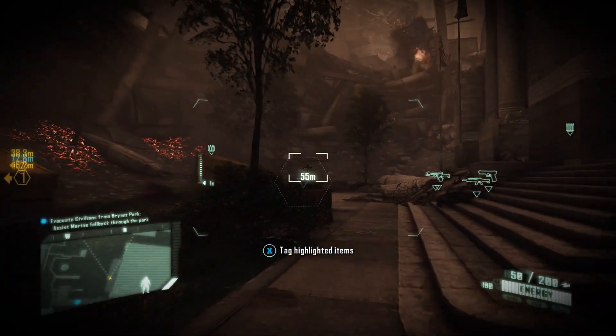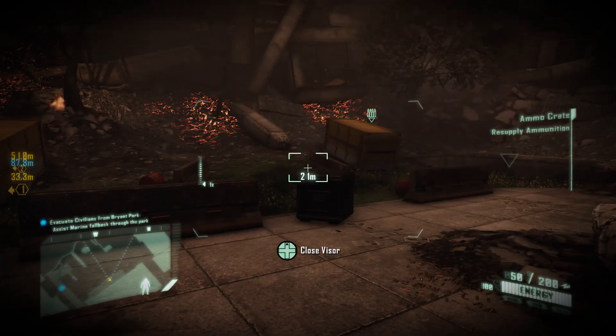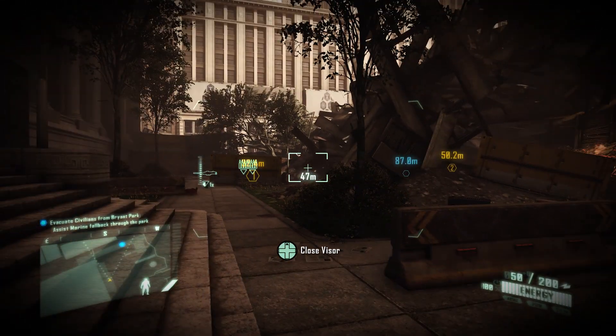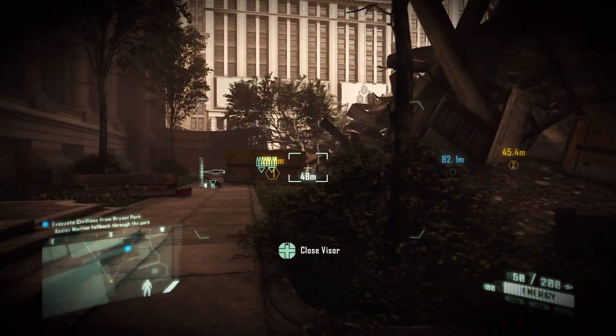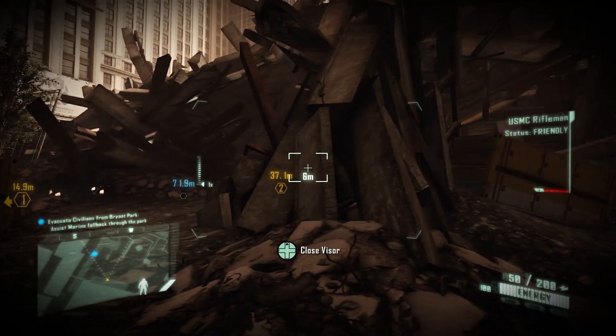When it says 'tactical options available,' if you look through the visor, you can see numbered yellow hexagons floating in the environment. When you point at them, it says things like 'tactical option: slide' — meaning you'd slide under a low obstacle — or 'tactical option: resupply,' which is right next to some chests with ammo.